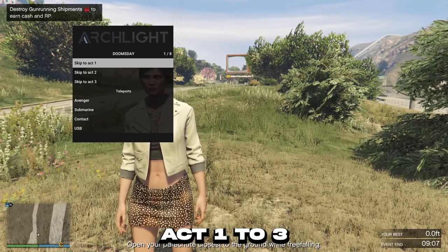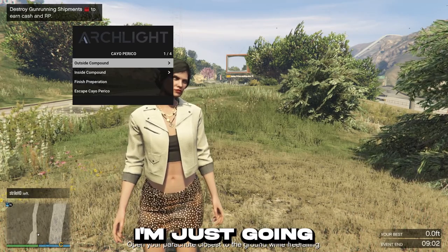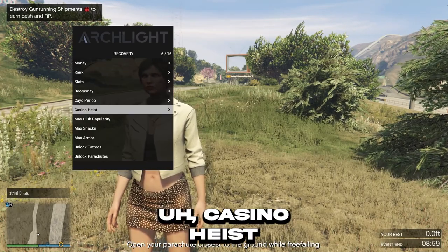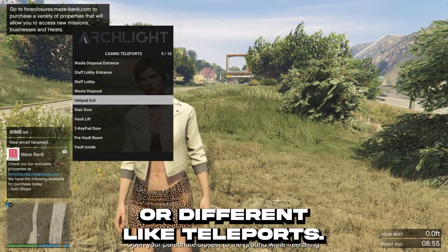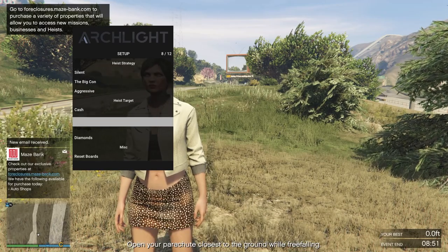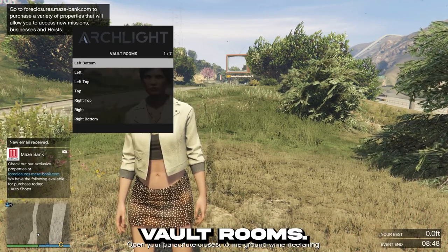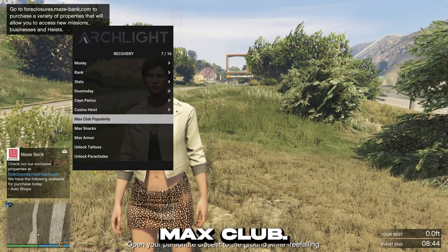Doomsday: skip act 1 to 3. Casino. I'm just going to go through these quickly. Casino heist: you can do set up and teleports — all different teleports. You can do the set up, your vault rooms. Max club, max.